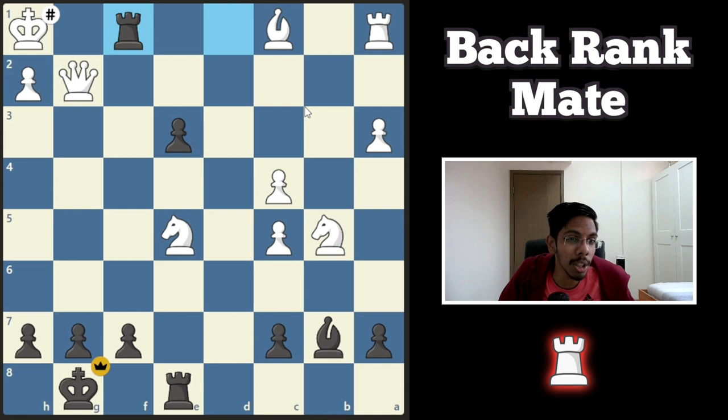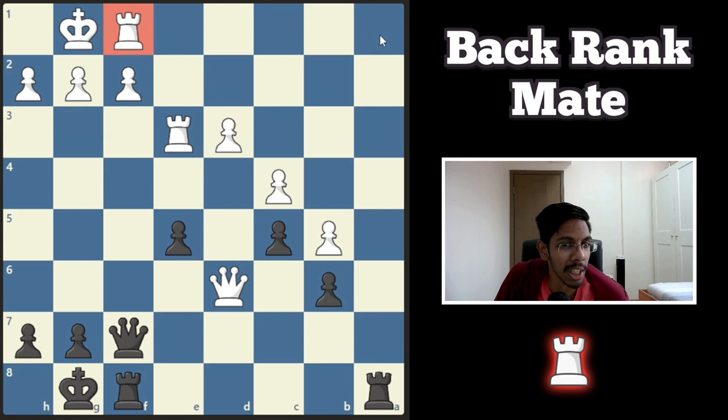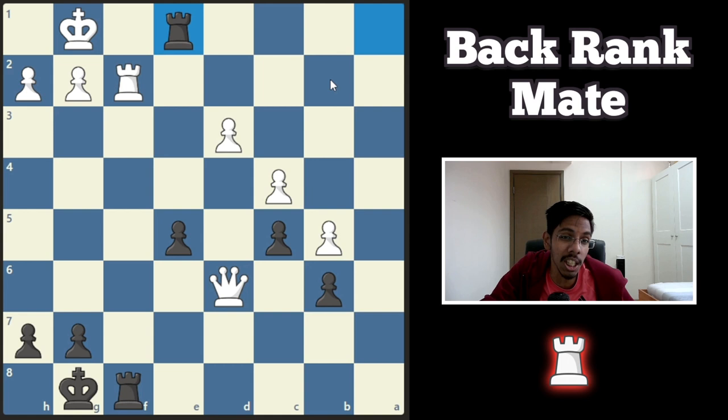Next example — black to play and win. This rook is defending the back rank. How do you hunt down the king? Distract it by sacrificing the queen. Rook takes, and now your rook goes in. Block, eat, block, eat and win.